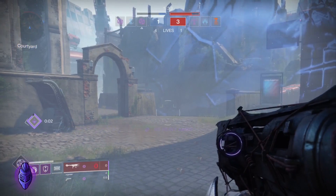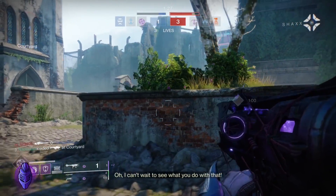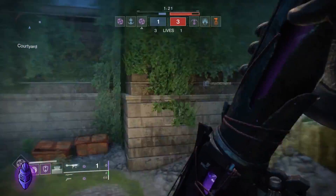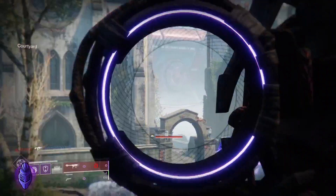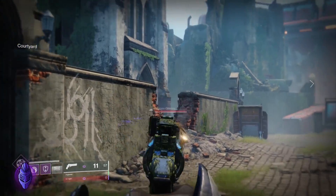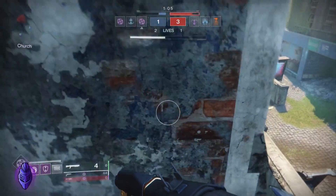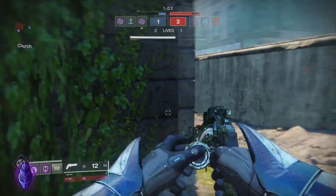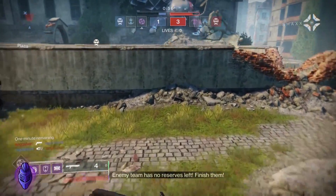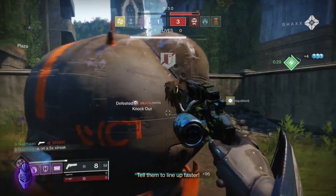Let me get this Deathbringer — I should be able to get it. Three lives left. I can't wait to see what you do with that. We see my Deathbringer — that's a big rip. One minute. You're ahead on lives. Enemy team has no reserves left. Finish them. Tell them to line up faster.